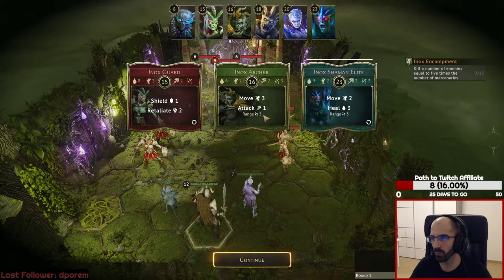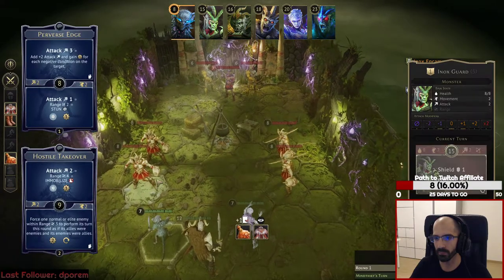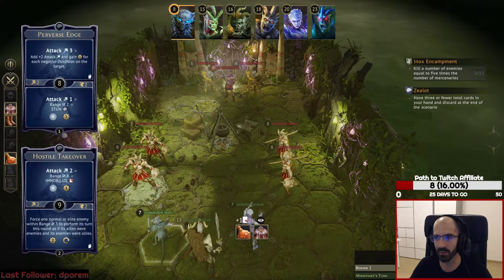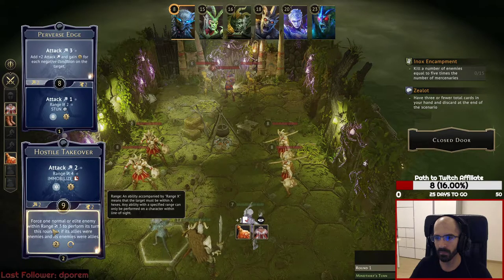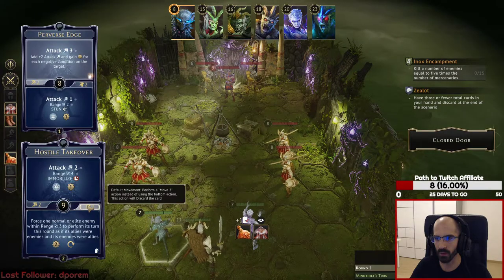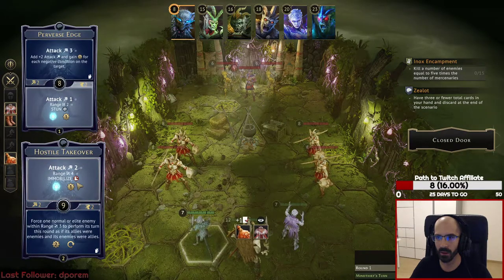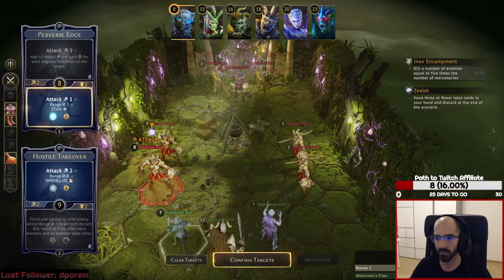Archers are going to move but attack very poorly, and the shaman is going to move in and heal. What a waste, because now the stun is irrelevant here since they are not going to attack. I'm thinking if it's better to just get close and attack normally — but no, because I get XP from this. That's a lot of XP actually.